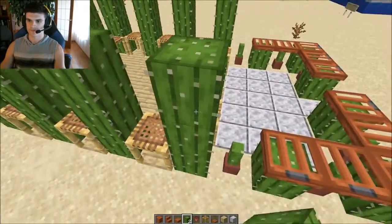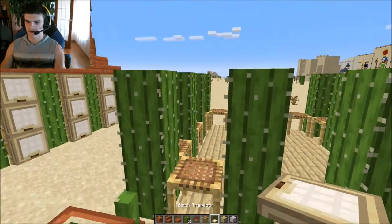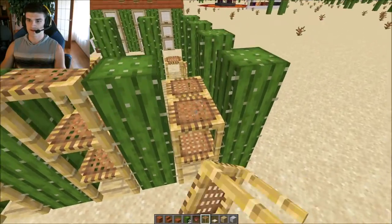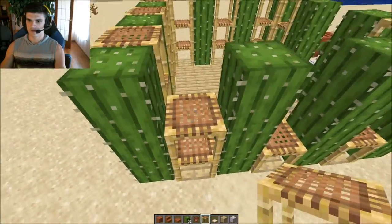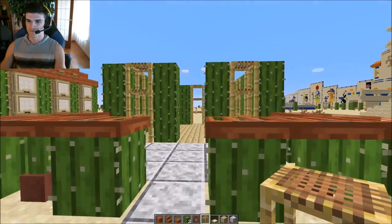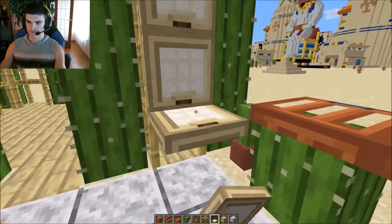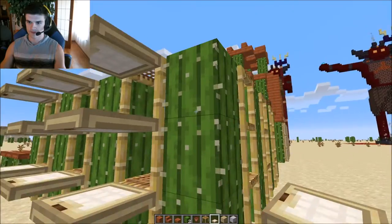Now we're done with our acacia trapdoors, let's get our birch trapdoors and bring all the scaffolding up to three as well, parallel with the top of the cacti. If you're flying you have to hold shift to place it. What we'll be doing is just covering up like that with the birch trapdoors - place them right in line with the scaffolding so you know you're doing it right, then go back and close all of them.